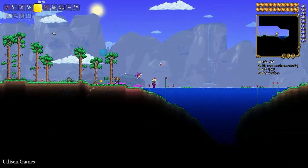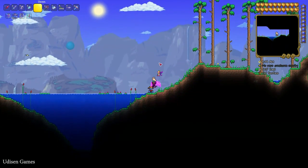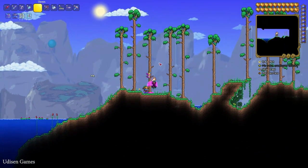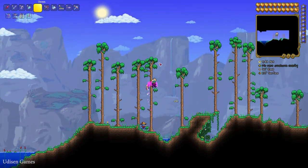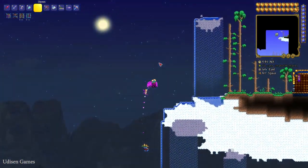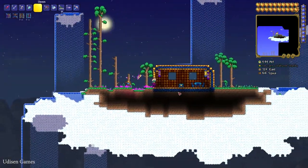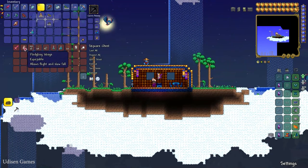Yes, this lake. Now from the lake, find the right side of the lake and count: number one, number two, number three, number four, number five. After that go up and you'll find the floating island.